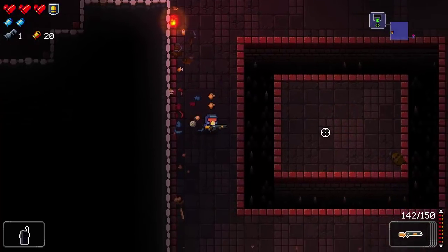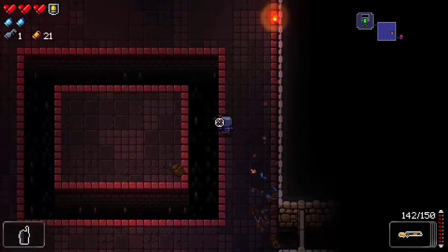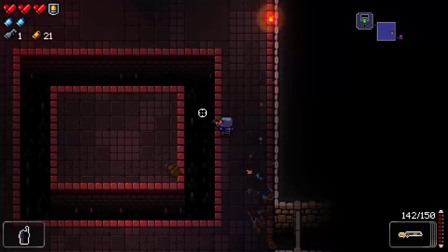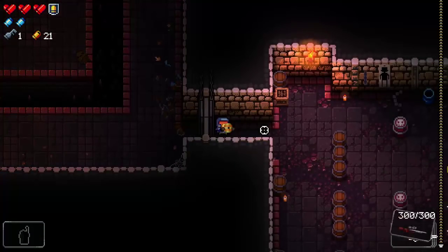Floor 2 begins. We use the shotgun and I point out an important difference from Binding of Isaac: in Enter the Gungeon, you can't just walk into pits safely — you fall down and take damage. You don't want to get messed up by a pit. Let's try the beehive gun.